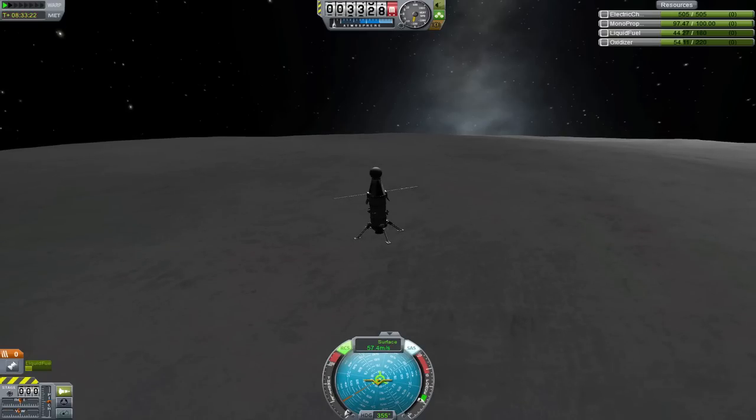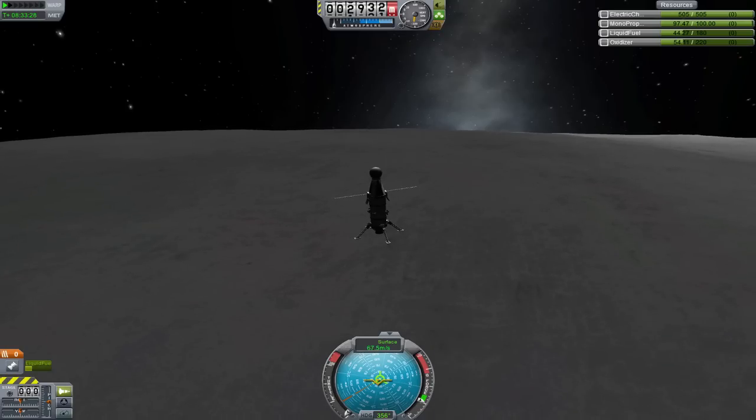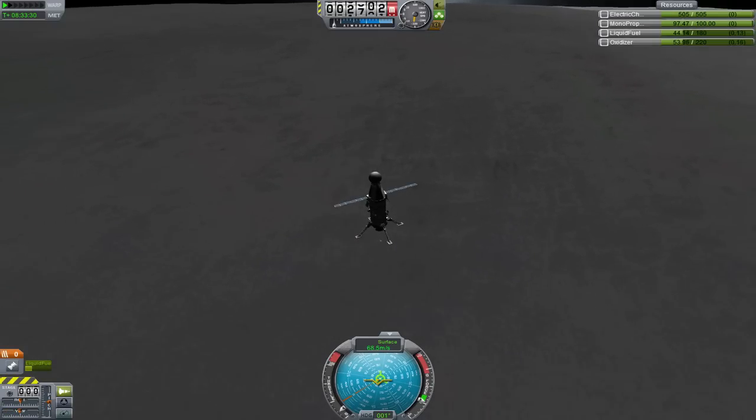When you're this close to the ground, you can ignore the altimeter. Mountains on the moon can be pretty high. It's better to use the radar altimeter inside the ship to judge how close you are to the ground, or just look at your shadow and eyeball it.